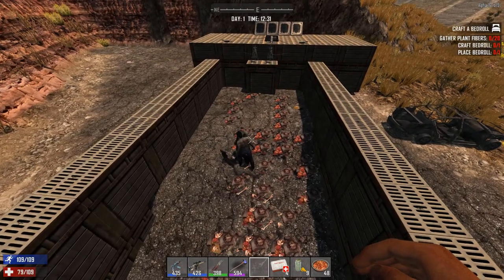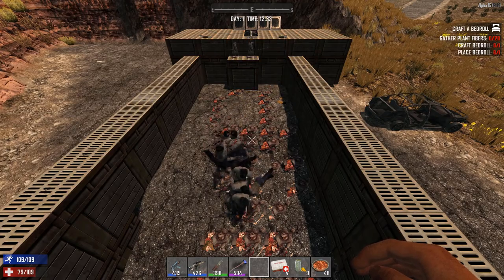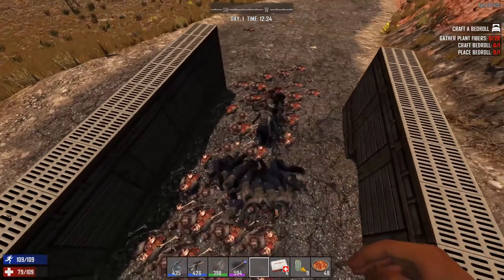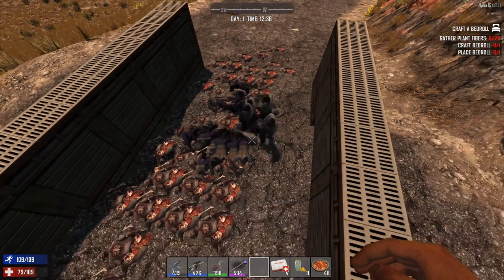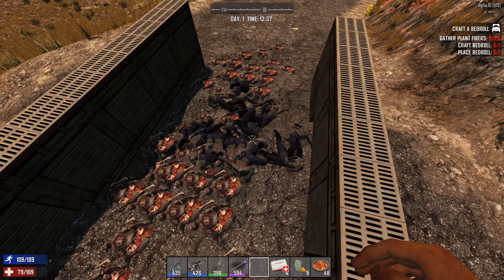The turret already starts firing as soon as it sees the zombies, and it's a lot of headshots. I think some of them are trying to run away but they're not really getting that far. I don't think any of the bullets are really missing either — I think all are hitting.